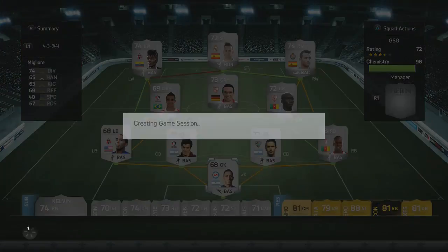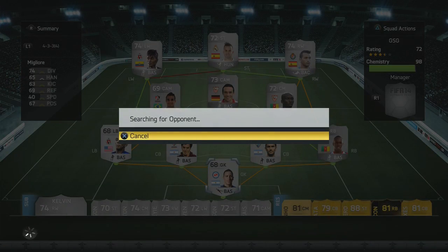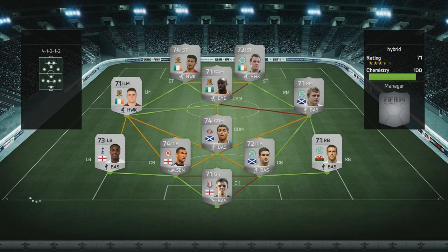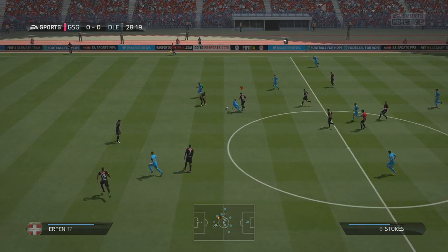Hey guys, it's FIFA Roller here and welcome to episode 35 of Last FIFA 14. The first game of this episode is into the Silver Class Tournament. It is the quarterfinals and we come up against a quite nice Premier League silver squad mixed with a few Celtic players as well.